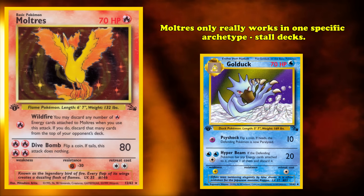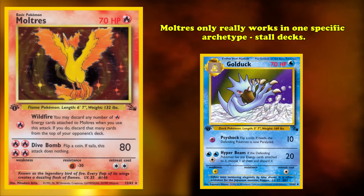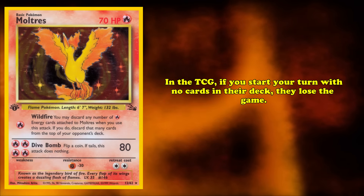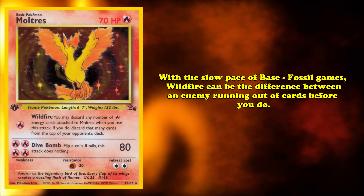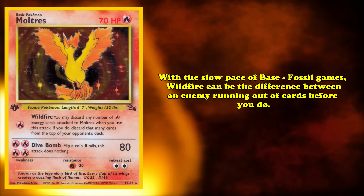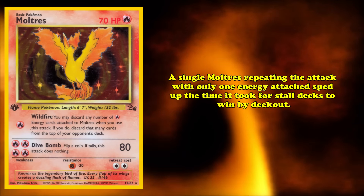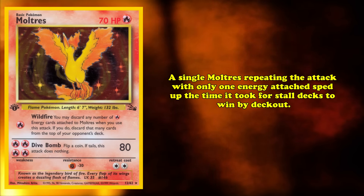Just like Golduck, Moltres only really works in one specific archetype — the most hardcore of stall decks. In the Pokémon TCG, if a player starts their turn with no cards in their deck, they lose the game. With the very slow pace of Base Fossil games, Wildfire could be the difference maker between an opponent running out of cards in their deck before you do. A single Moltres repeating the attack with only a single energy attached greatly sped up the amount of times it took for stall decks to win by deck out.